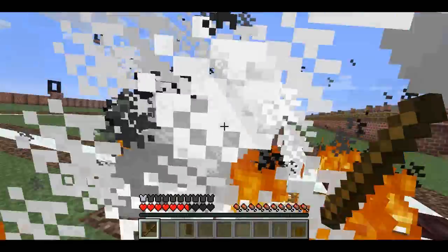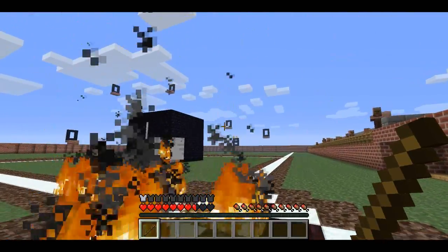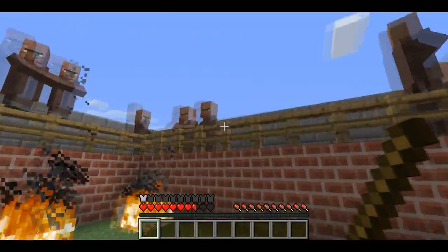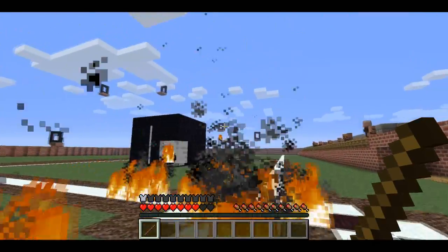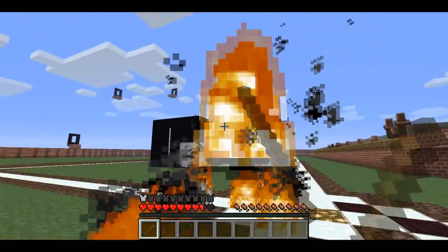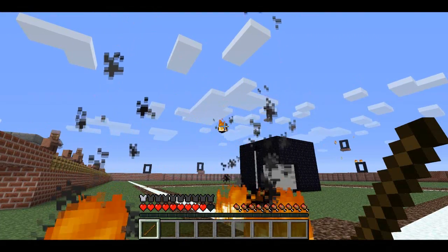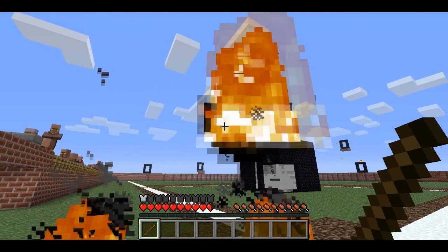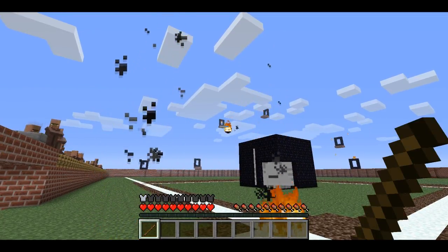You have to hit the portals just right in order to get them to ignite. Luckily, you have all of our fans watching, so they're helping us, cheering us on. There are seven portals out in the outfield that you have to ignite. I haven't ignited any of them yet because, as usual, I'm not very good at my own games, but we'll see if I can do it.